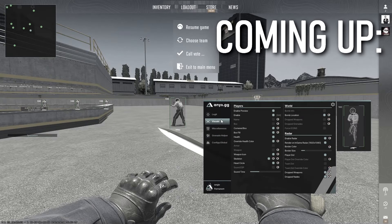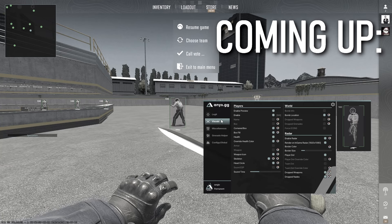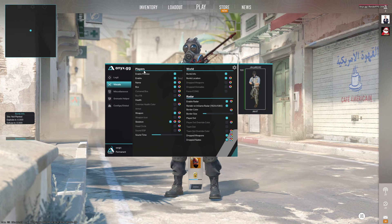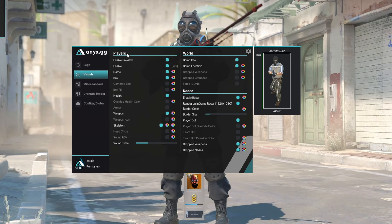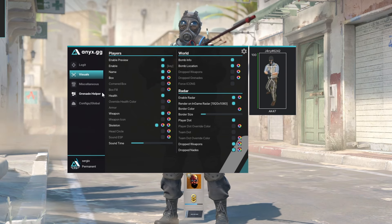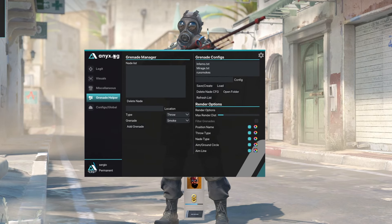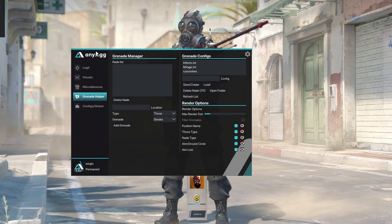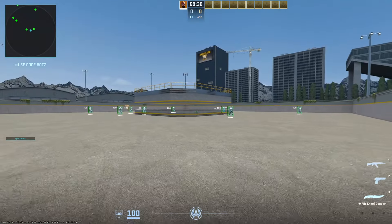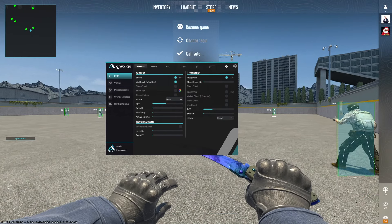What is up ladies and gentlemen, today we're going to be taking a look at Anyx V2. We also got a brand new loader, looking really good, a nade helper, and all of this — an external cheat. In my opinion, this is probably one of, if not the best external cheat on the market today.